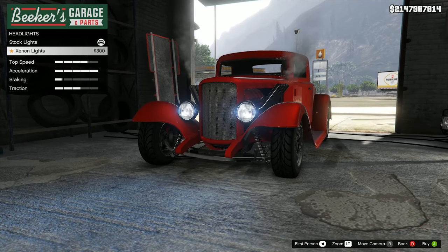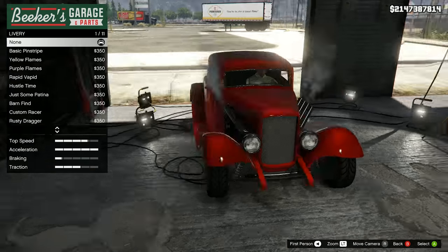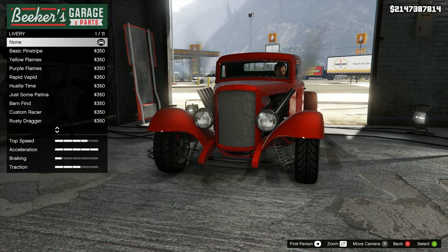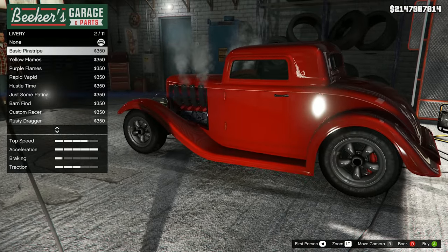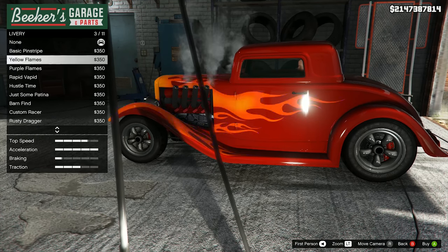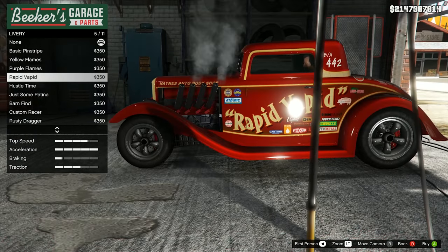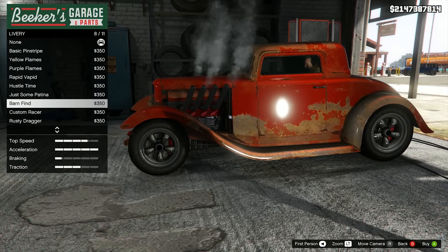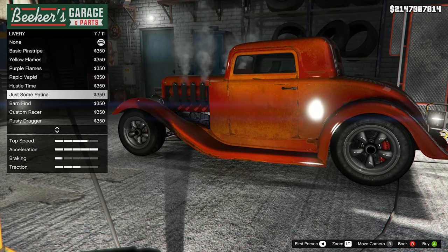We've got the xenon lights here, which is stupid - they should never have these on old cars. Livery - this is what I'm interested in. We need a VIP style livery. Basic pinstripe - kind of cool, actually very VIP. Yellow flames - no. Purple flames - very cool but not what I want. This is actually awesome. Rapid Vapid. Hustle Time. Rust. Just some patina - even Rockstar at this point can't be bothered to name them.